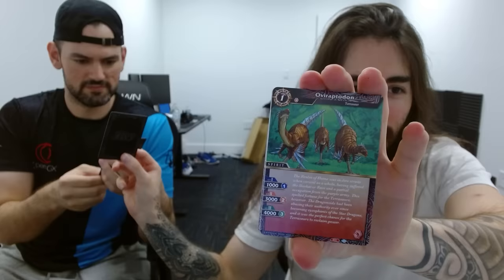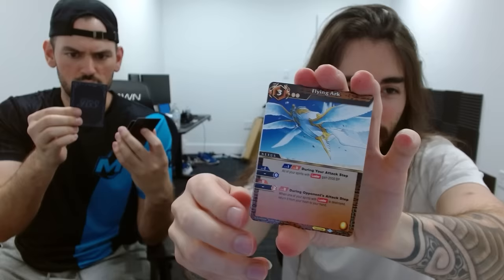Flying turtle — that's adorable. Ovi Raptadon, also adorable. So here's our foil: the Phantasm Arch King Xenos. I'm going to assume that's the best card in the entire set — it's gotta be. Chalk it up to: we got the chase card. Big thanks again to Battle Spirit Saga, click the link in the description below.